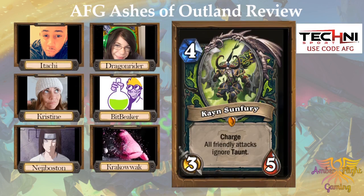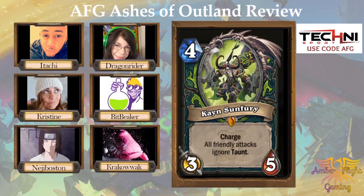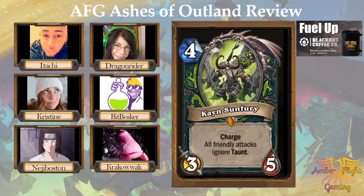Here we go — Kael'thas Sunfury, a 4-mana 3/5 with charge. All friendly attacks ignore taunt. I gave this a 4. It's good. I don't know who printed this one. On a scale of 1 to 4, I gave this card a 5 — it's just absurd. With all of the taunts that we have, we've never seen anything like this printed in this game before, especially with stuff with taunt and all the stuff that Priest plays that can resurrect, and we just go right through it. It's ridiculous. It's definitely game-breaking.